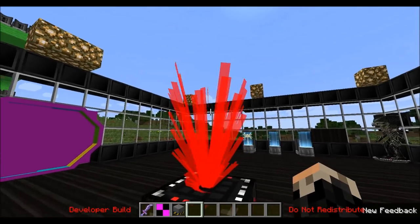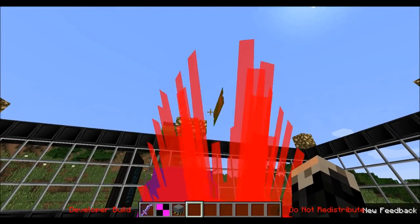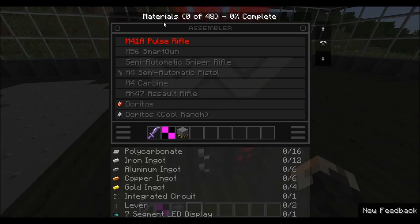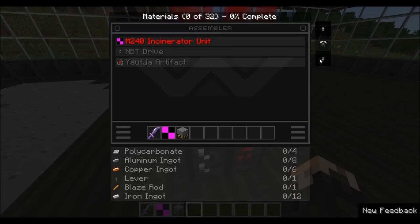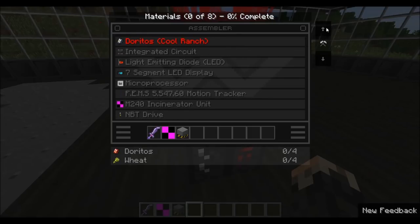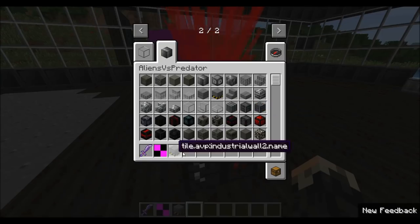Next up, we have the assembler, which is very pretty, and it's showing all the items it can actually create. The way this works is you have a selection of different things here, all from the AVP mod. And that's step one into understanding how this works.